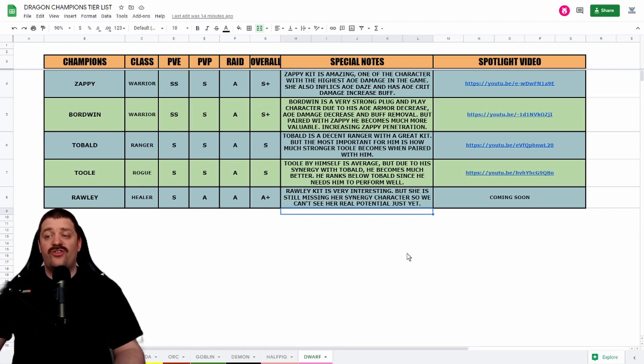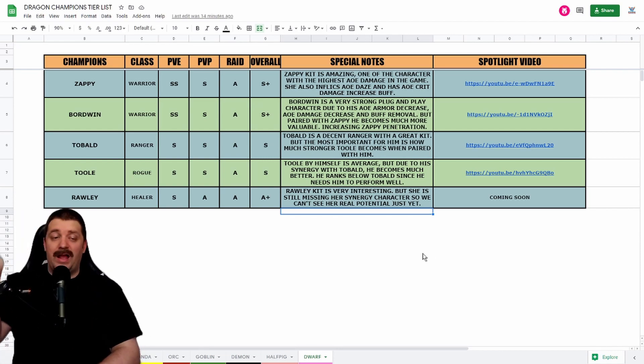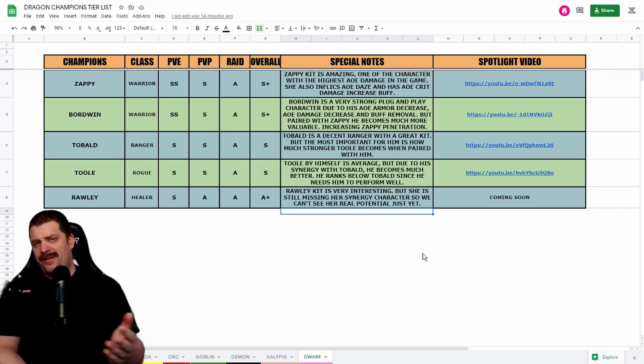Next we have Tool. Tool is a Rogue who gets S in PvE and PvP, and A in Raid, with an overall ranking of S. Tool by himself is average, which is why Toeball is ranked above him — you need Toeball for Tool to perform. Due to their synergy he becomes much better, but he requires Toeball to be good. Still a very solid character who can deal a good amount of damage.